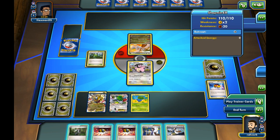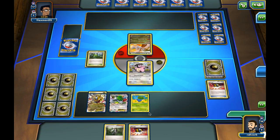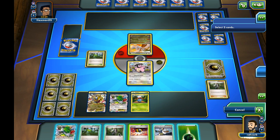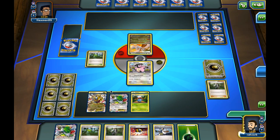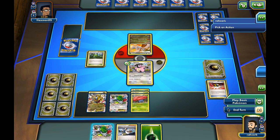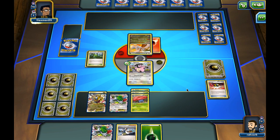I want to keep an Ultra Ball in hand, and I'll keep the AZ because I might just AZ the Shaymin. So: Oddish to Gloom, then AZ the Shaymin, put it down again, draw some cards, then discard. I kind of need the energy, so I'm discarding the Stadium — I don't think I need it anymore. Once again, item lock on the first turn — that's really good. I'm not going to play the Shaymin, just going to keep it in hand.